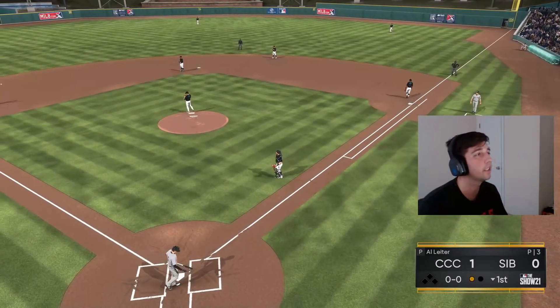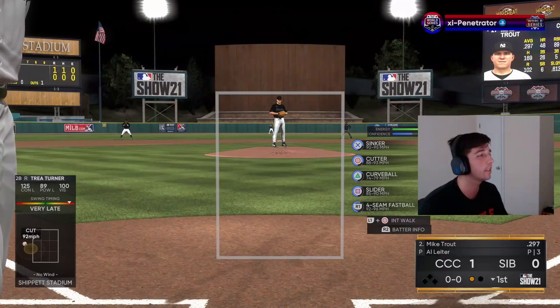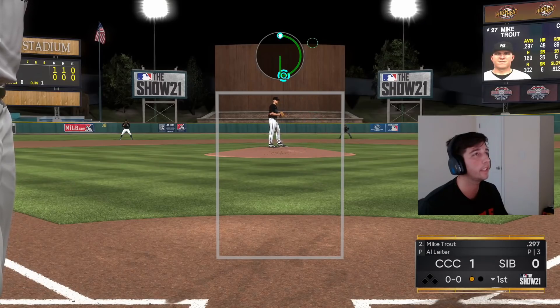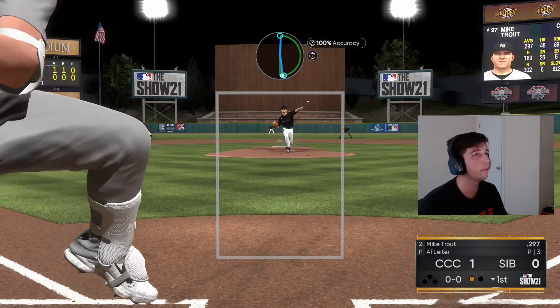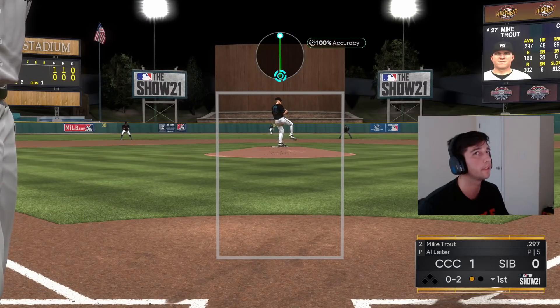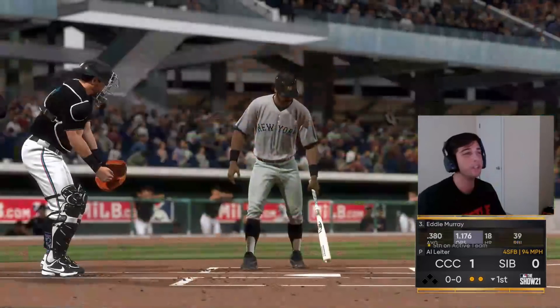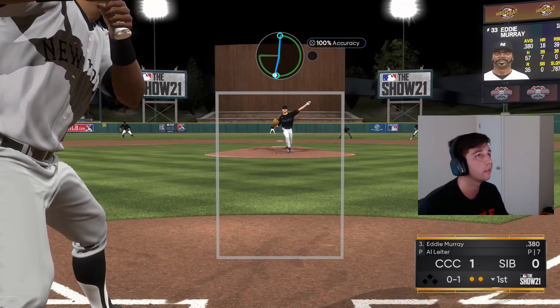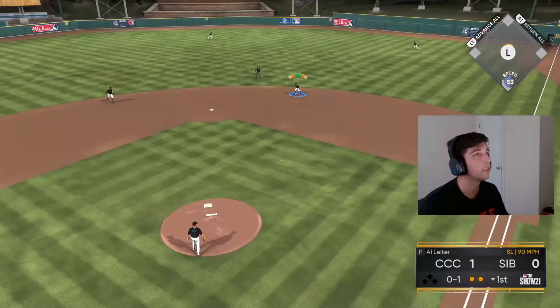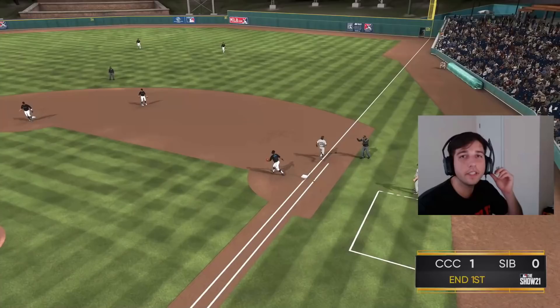Good start to the inning. He's got Mike Trout coming up — this guy has a lot of righties in his lineup. We'll try a fastball above the zone here. He chases! We take that. Then an easy grounder — we jam him up with a slider. Gathering no runs allowed, good shutdown inning.